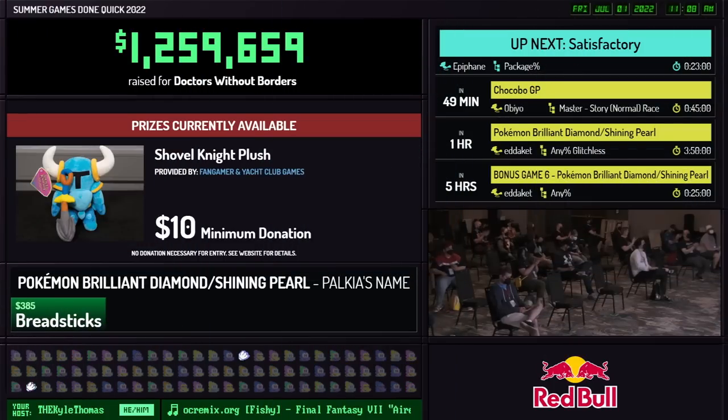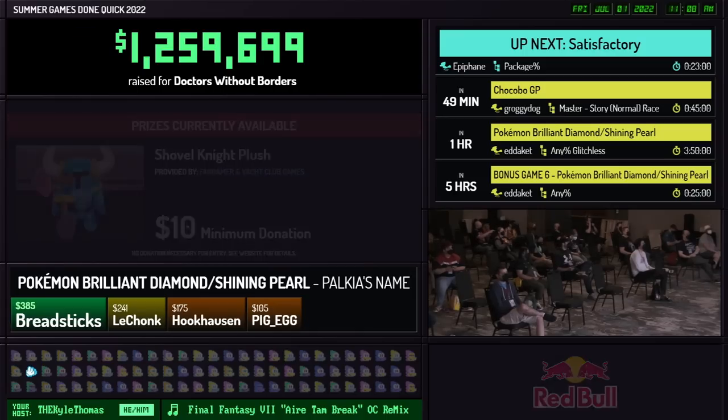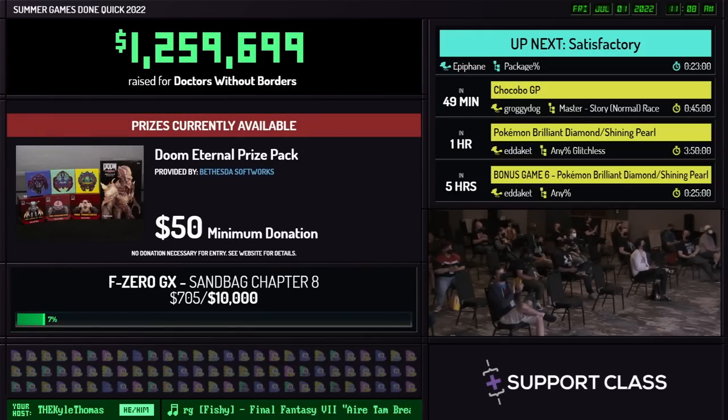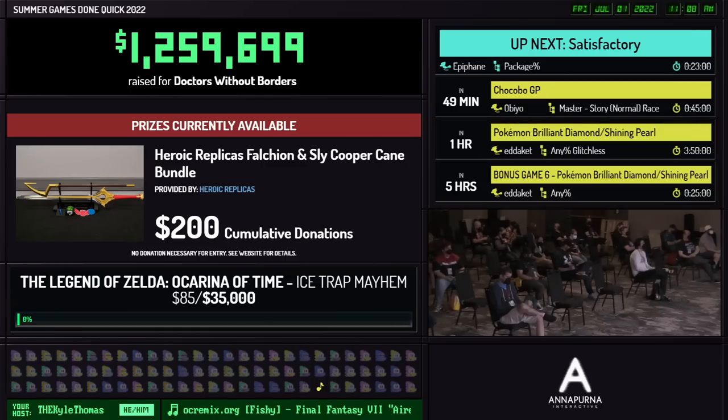I will be back a little bit later to talk about some of the other awesome things we have, but for now I'm going to send it up to Epiphany for the Satisfactory run. Thank you again everybody — we'll see you real soon. We had a $1,500 donation come in during that Shovel Knight run from Mott, who said, I came in late to the Shovel Knight run and am so confused — I guess it's a game of making numbers get big, so let's make that donation total get big too. Let's keep those donations coming in — we are ready for Satisfactory.